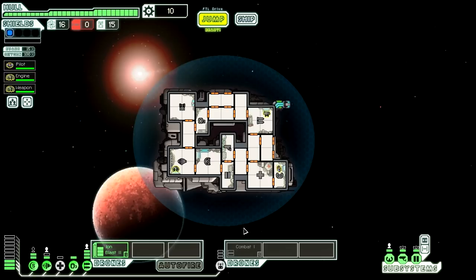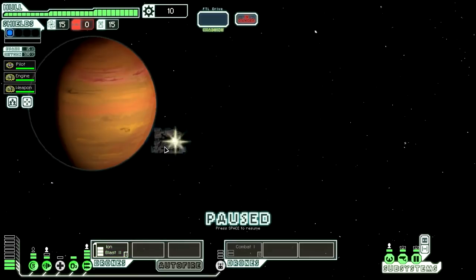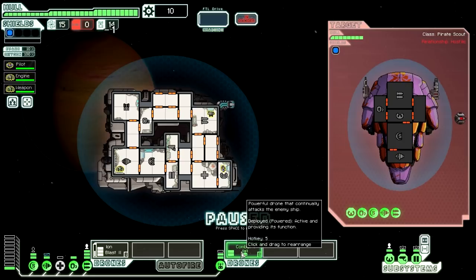We also have a Combat Drone, which will then do the rest of our damage for us. So we're a little bit worse off with this ship from an offensive standpoint, but from a defensive standpoint I think we're a little bit better because we can repair faster and whatnot. We're going to start with some combat right away. Once you arrive, your screen lights up with warnings — nearby pirates seem to have advanced hacking tools and they tried to shut down your engines. Your crew manages to keep them barely operational, and you move into attack.